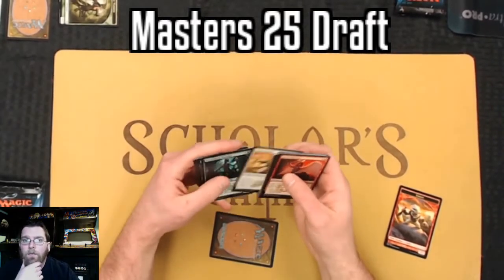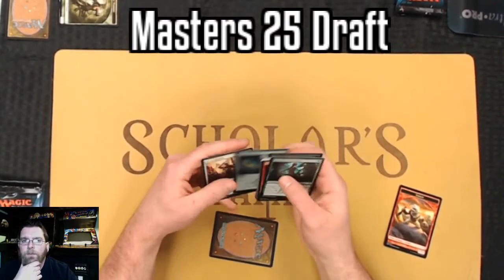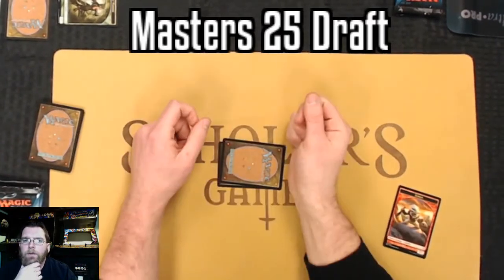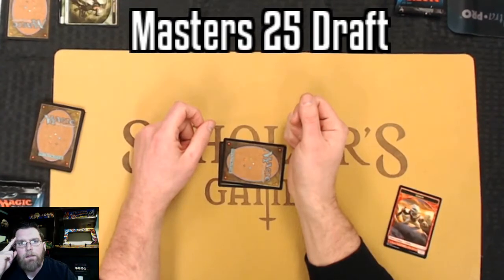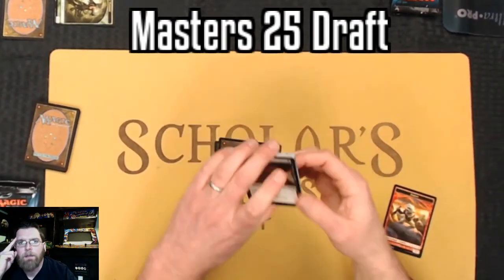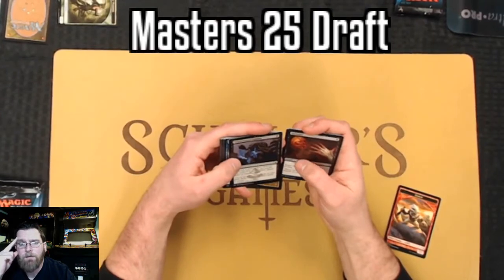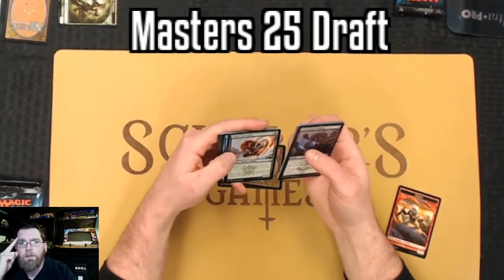It does seem like the type of format where you want to go aggro. A lot of people are going to be trying to do some really cool stuff, and sometimes it's just better to go face. So Pendlehaven, and a one-one to pair with it - that's the guy that when he takes damage you get that many insects. Pendlehaven is really going to combo well with him, and we'll see about other one-ones as well. One-ones aren't usually the best place to be in draft, but there are some pretty reasonable cards here.